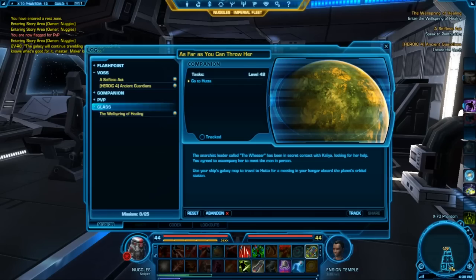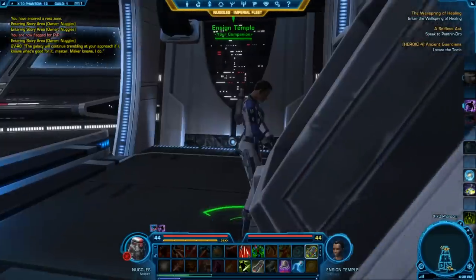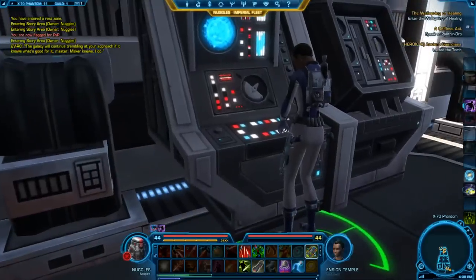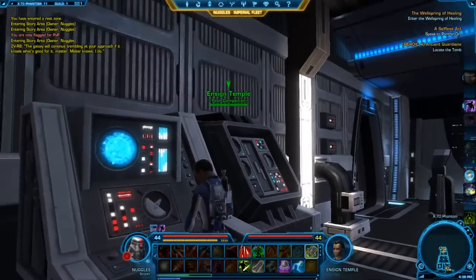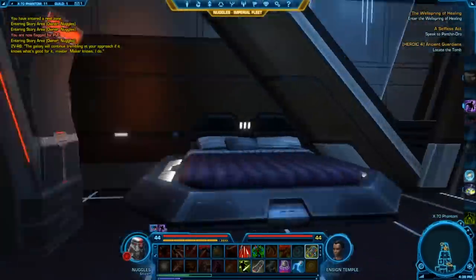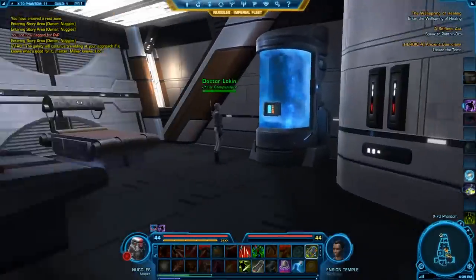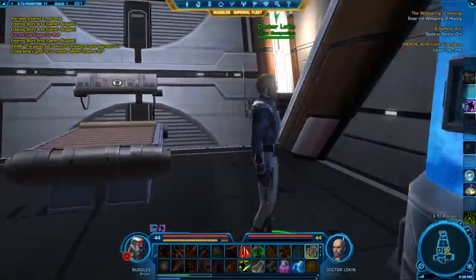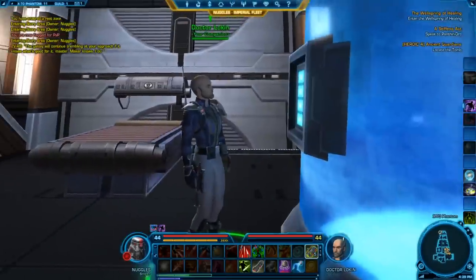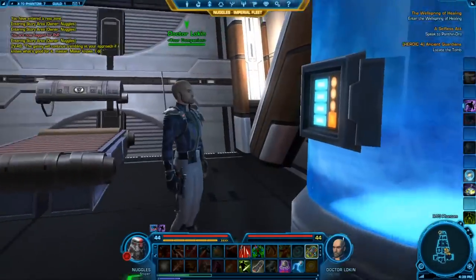We'll do a companion mission later, no PvP, and that's also on Voss. Going through my ship — this is Ensign Temple, she is a light side companion, the only one the Imperial Agent actually gets. Moving on, these are my quarters with the spacious evil red glow. Over here is Dr. Lokin, my healer companion. If you remember Star Wars: Knights of the Old Republic, you'll remember that Rakghouls were a big part of the Taris missions, and you actually find him on Taris. He can transform into a Rakghoul and can do DPS, but mostly heals is what I have him geared for.